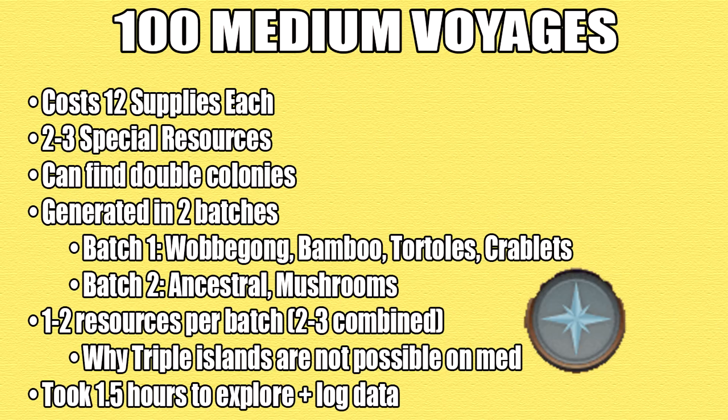Next are the medium voyages. They cost 12 supplies and guarantee 2 to 3 special resources. You can also find double colony islands. The special resources are generated in 2 batches: the first batch can contain a combination of wabagong, golden bamboo, ornitotles, or gold crablets. The second batch will contain either ancestral energies or mushroom clusters. One or 2 of each batch of special resources are generated, meaning there are 2 to 3 total resources combined.